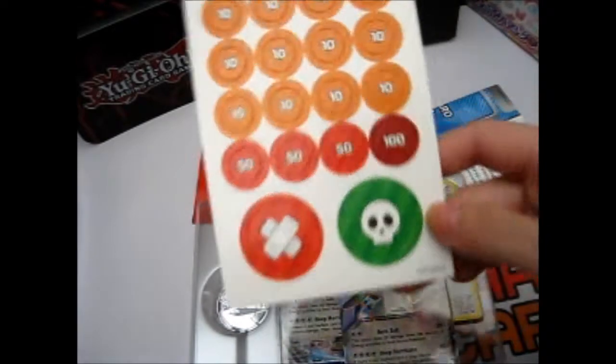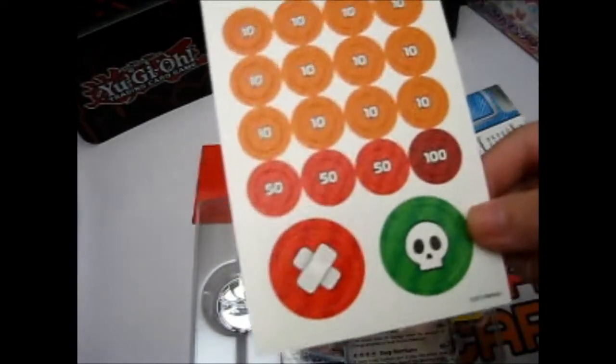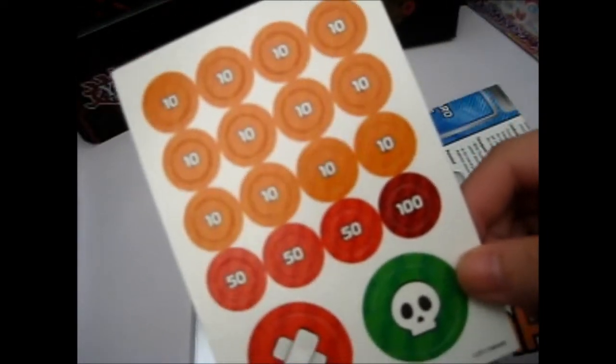So here are the damage counters, which include the burn and the poison markers, and then there's the 10, 50, and 100 damage counters.